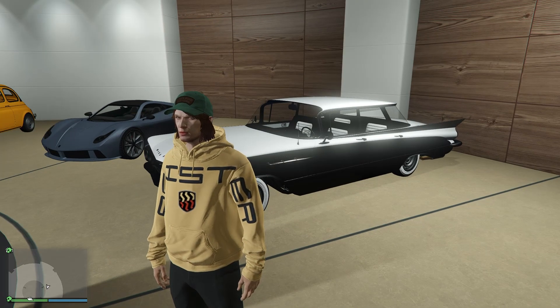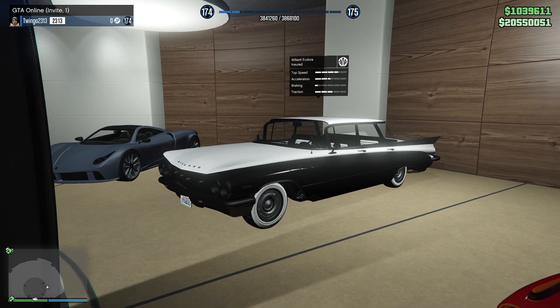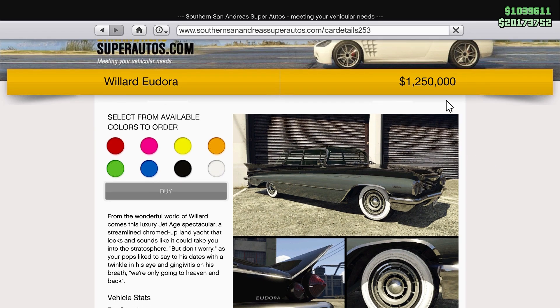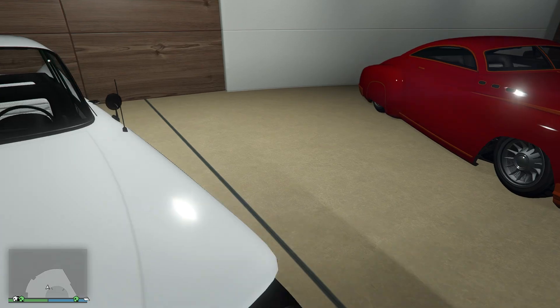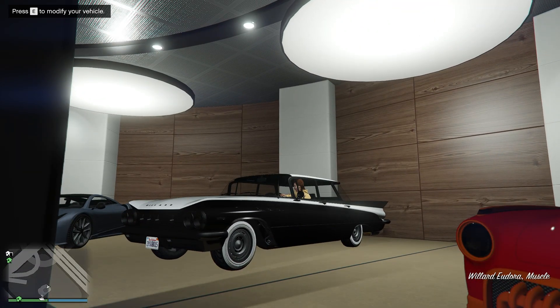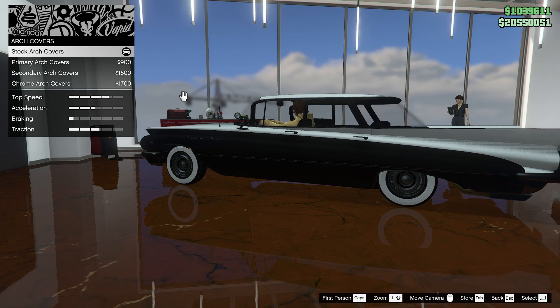Welcome back to a new customization video. Today we have the new car from the Drug Wars Part 2 update, the Willard Eudora. You can purchase it from Southern San Andreas Supersports for $1.25 million. I don't really know what it's based off — probably a 60s Chevy or something. I'm excited to get right into it, though a little disappointed this is the only new car from the Drug Wars update so far. Let's see what it has to offer.